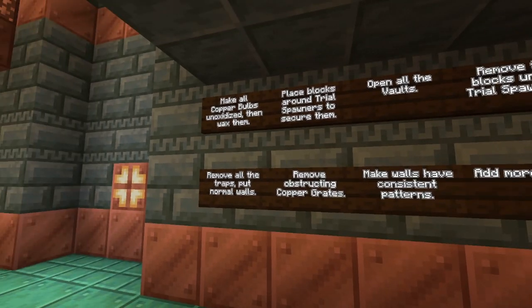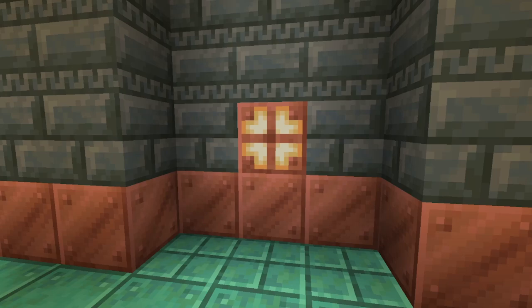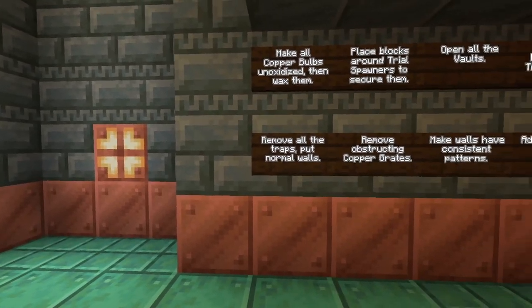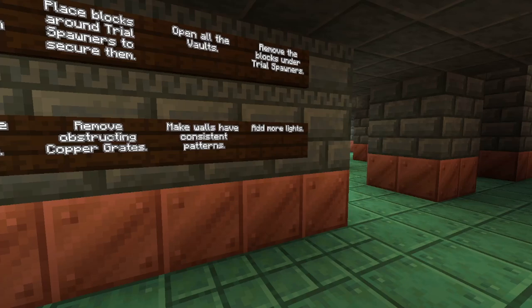Make sure all the copper bulbs look like this. If you need to, take all the oxidation off and then re-wax them, so that way you have proper lighting. On that note, make sure you add more lights where they need to be added.